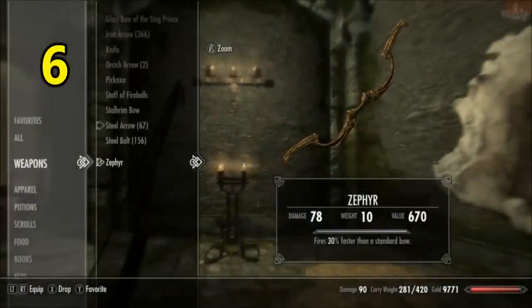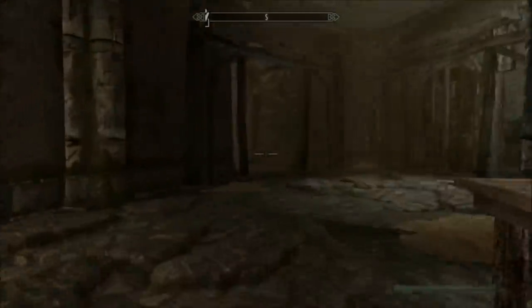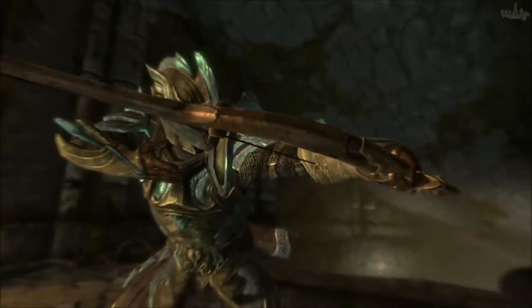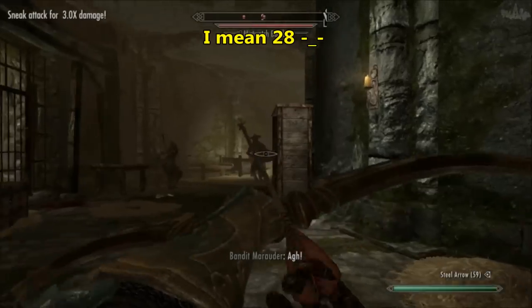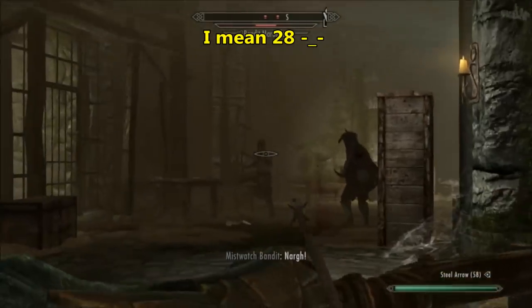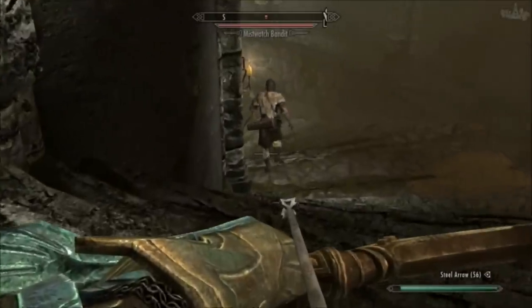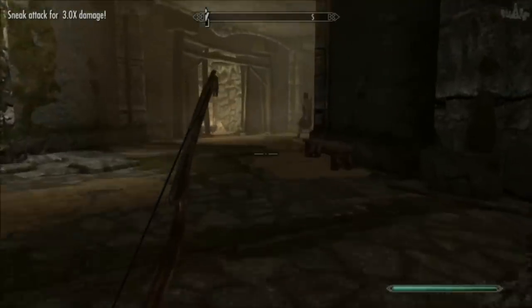Next, at number 6, we have this hidden gem — Zephyr. This bow has a base damage of 14. However, it has a unique enchantment that allows you to fire 30% faster, meaning you can unleash an arrow about every 1.5 seconds. So for example, every one shot you fire on a Dragonbone bow hits for 20 points of damage, but you can fire two arrows with the Zephyr to hit for a total of 30 points — and that's excluding the damage of the arrows on top of that. This bow has the highest damage per second in the game. Its only downside is that at higher levels the 3x sneak attack bonus means it does less damage, but it's a fantastic early to mid game weapon.